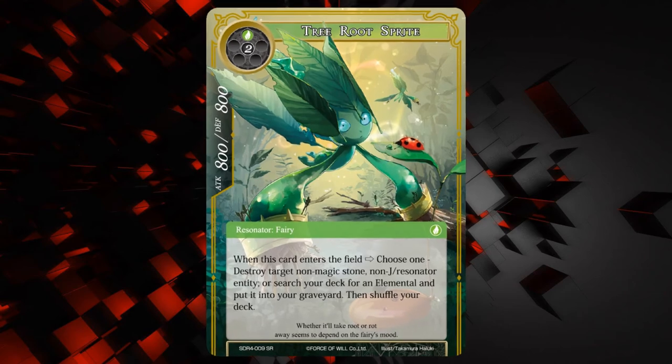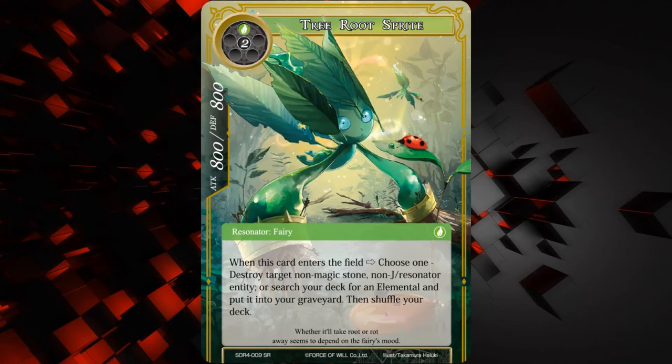Next up we have Tree Root Sprite — it's an 800/800 for two of any and one wind, a Resonator Fairy. When this card enters the field, choose one: destroy target non-Magic Stone, non-J Resonator entity, or search your deck for an elemental and put it into your graveyard, then shuffle your deck. I think this card's pretty good — it can basically blow up a Regalia or an addition, or basically anything that's a non-Magic Stone, non-J Resonator thing. You can also search your deck for an elemental and put it into your graveyard for reanimator shenanigans or with Gil. I think this card has a lot of potential.